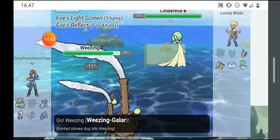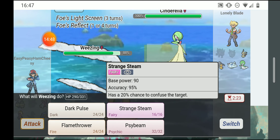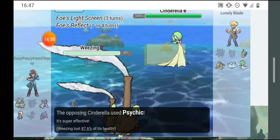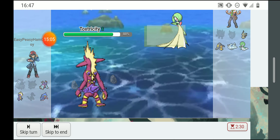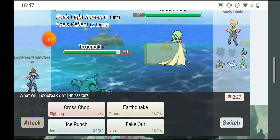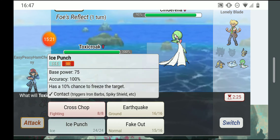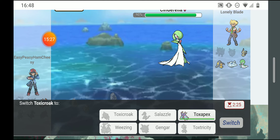I'm going to Weezing. His reflect is about to go down maybe — strange steam would be better, but he could just psychic me. This isn't looking good. I'm gonna sludge wave but I just got psychicked. Toxicroak could stop him for maybe one turn with a fake out, but he's just gonna psychic me and it's four times super effective — enough to take me out.